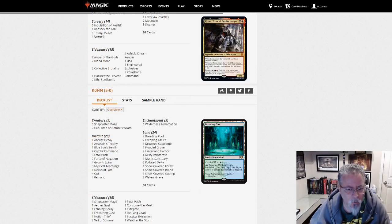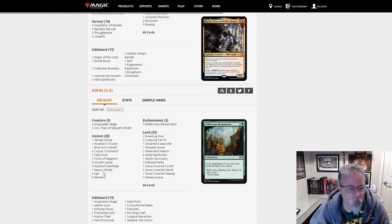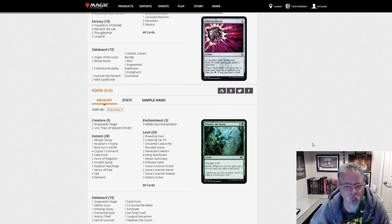Cone with Reclamation — Nexus. This one is Sultai Reclamation. Mystical Teachings. There's your kind of spell combo-ish deck here with Mystical Teachings. Grindy deck, very grindy deck.